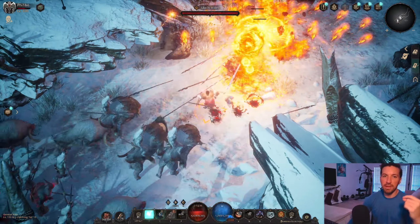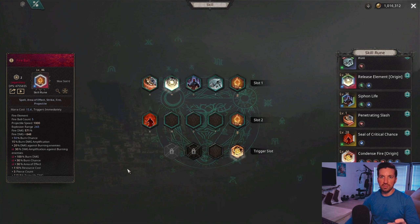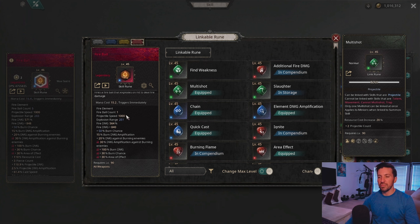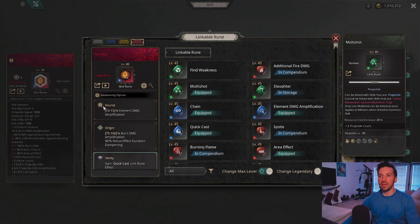Fireball is our main skill. As we cast it, it will explode upon hit and damage all enemies near the explosion. The skill has a mediocre projectile speed — faster than Frostball — and dishes out fairly good fire damage with a chance to burn. We also do increased damage against enemies that are burning. For awakenings, we will be awakening to Source to get the element damage amplification, which gives us the most additional damage.